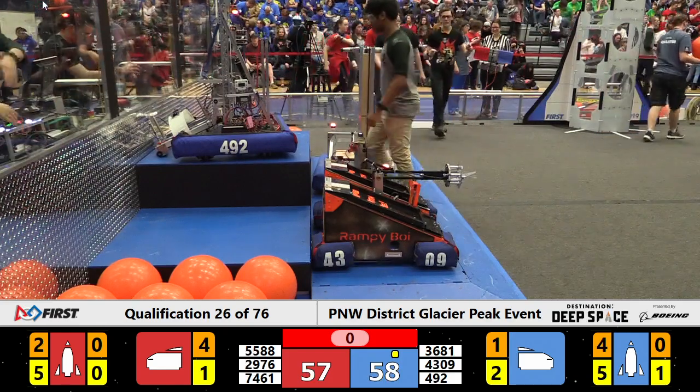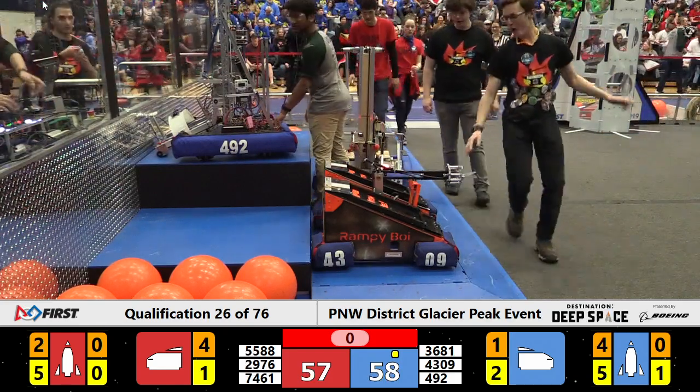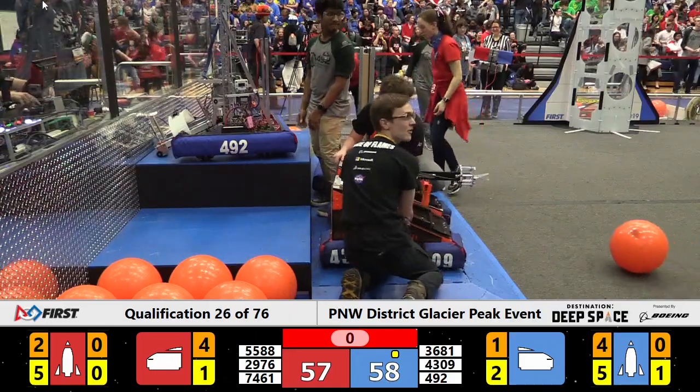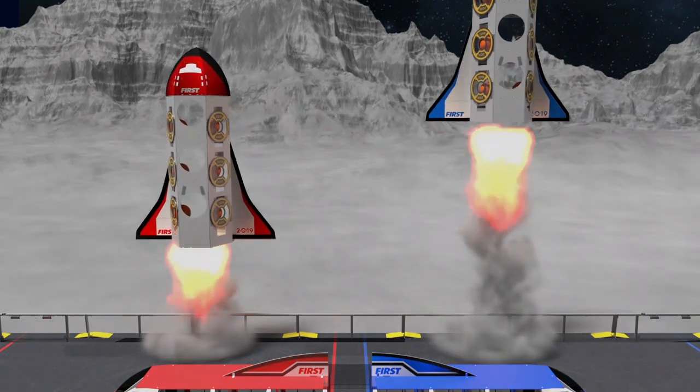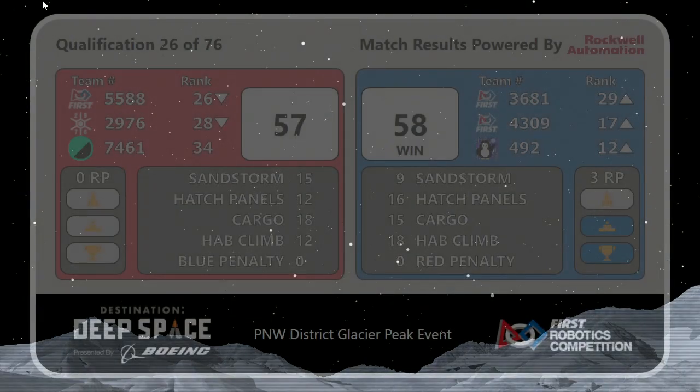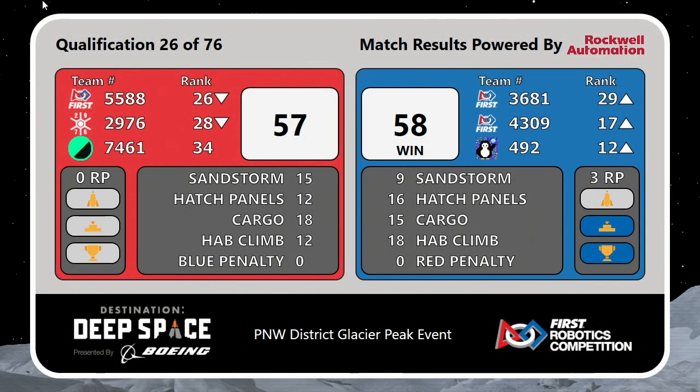Ladies and gentlemen, one point separated the winning team here — the winning Alliance going to win by just one point. Your score is on the board, and the Blue Alliance held it until the end. Every single hatch panel, every single piece of cargo, and every inch of those Hab climbs made a difference in that match. Well played on both sides. Blue Alliance with a very well-deserved win and three ranking points to show for it. We'll be back with qualification match number 27 in just a moment.